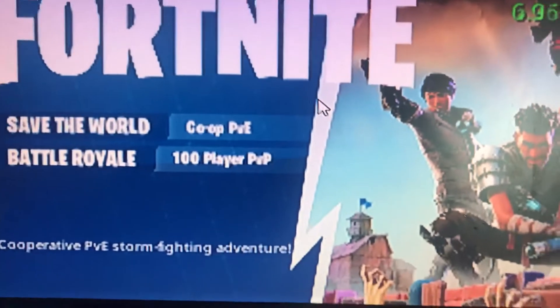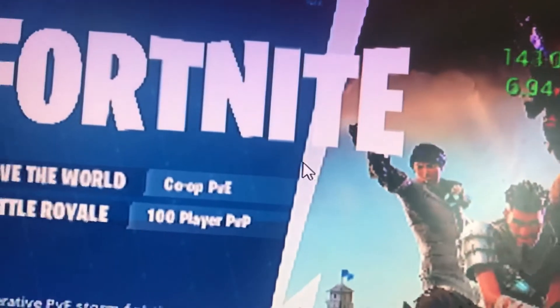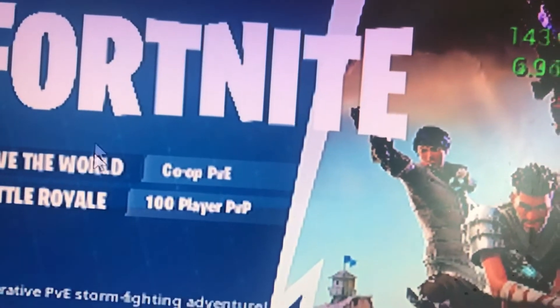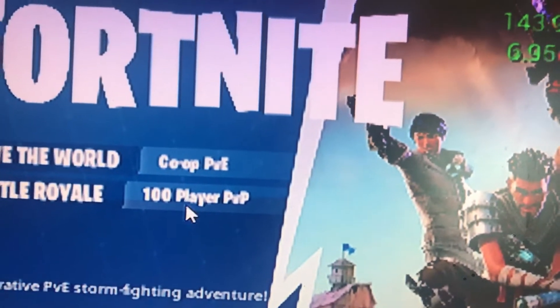Guys, I just loaded up Fortnite to play and it's really zoomed in. I can't click anything. Nothing is working.